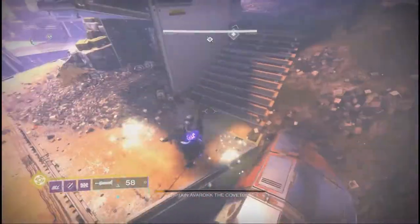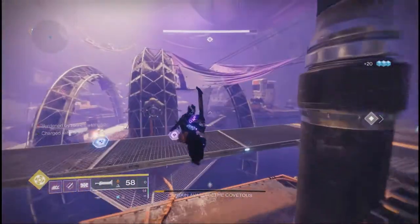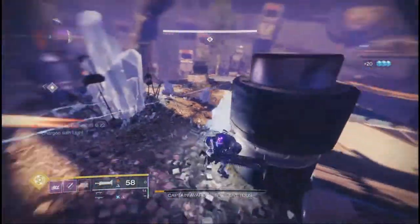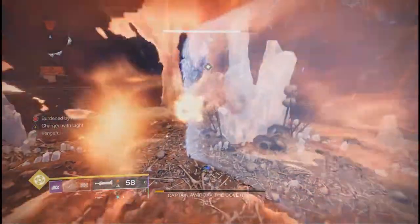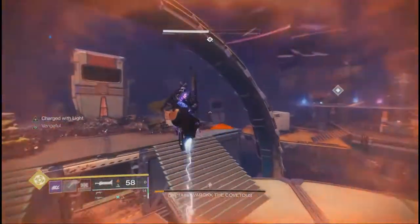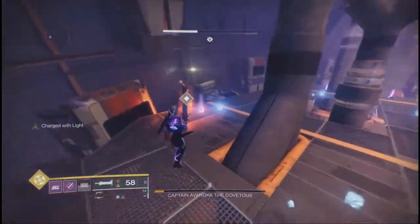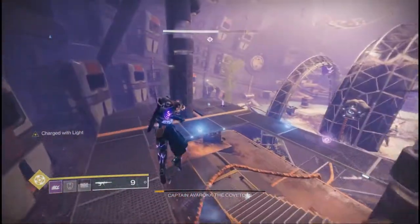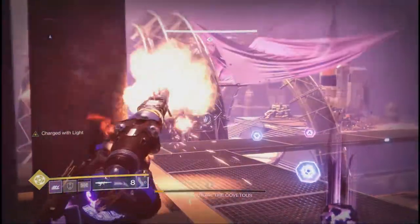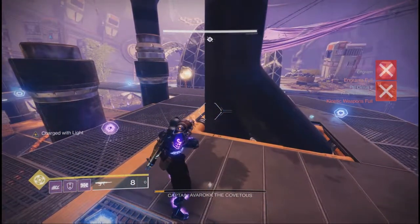For the final boss encounter, let's go over a few things that have changed. First, there will be three barrier servitor champions, one at each respective side of the arena. Note their spawns will be staggered and a bit random at times — there may be moments where only one or two are out, or three, it can be completely random, so be aware of this. These champions should never travel to the middle island. After each damage phase, these champions will respawn and reappear, so be prepared for them. Otherwise the rest of the encounter remains the same.